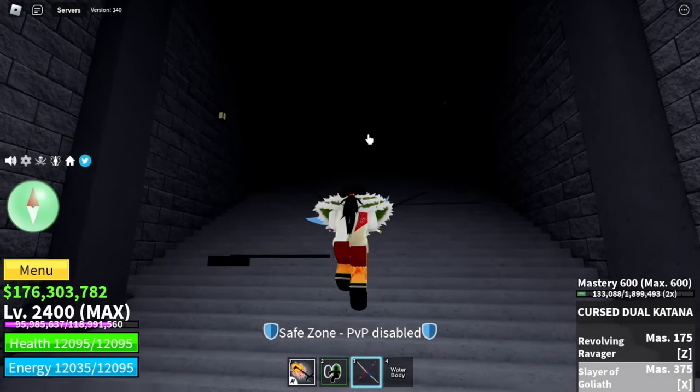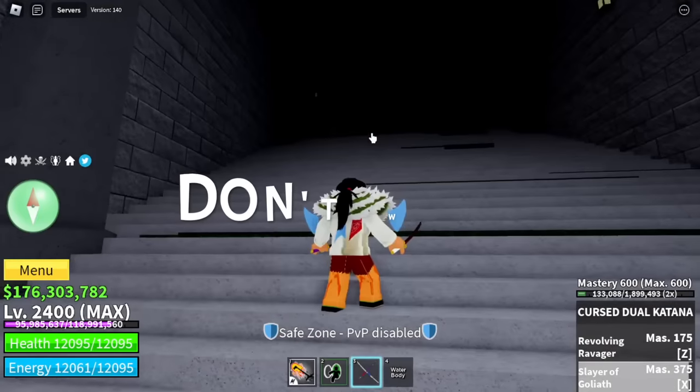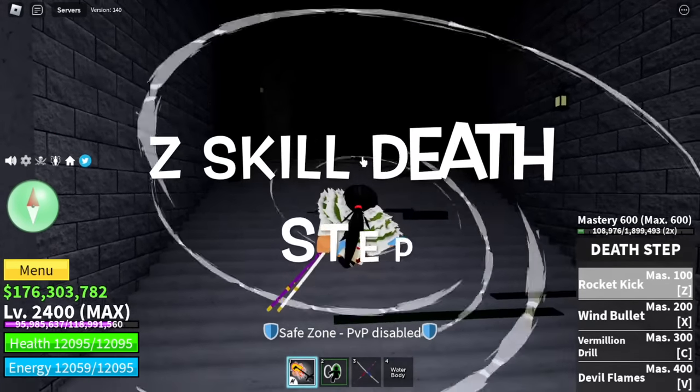First, use CDK skill. Guys, this is just my method. After that, don't walk. And use Z skill, death step.